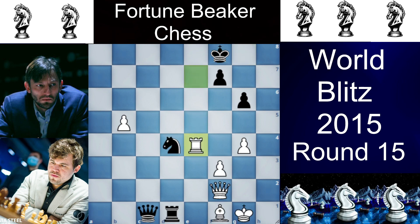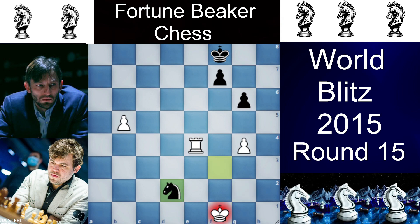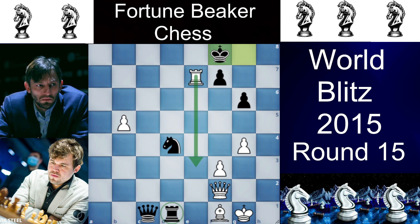Similarly for Re4, the same tactics: rook takes f1, queen takes f1, knight to f3 check, king to g2, rook takes f1, king takes, but here there is Nd2 check and again you are a full piece up. And Re3 also loses to rook takes f1.